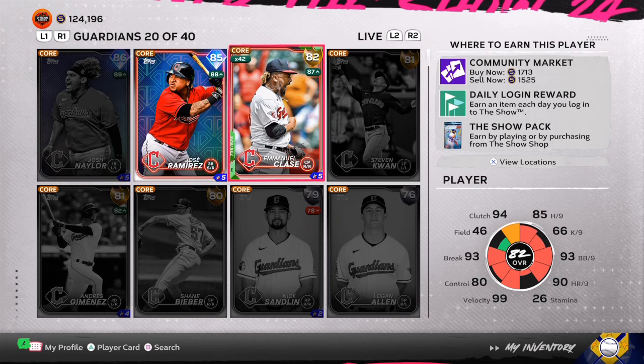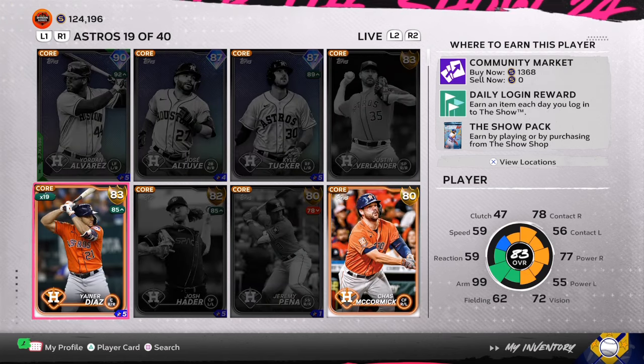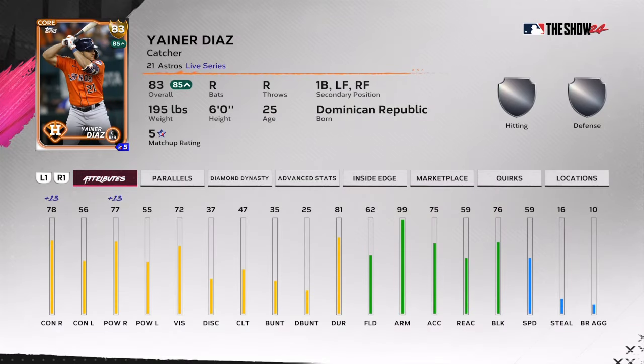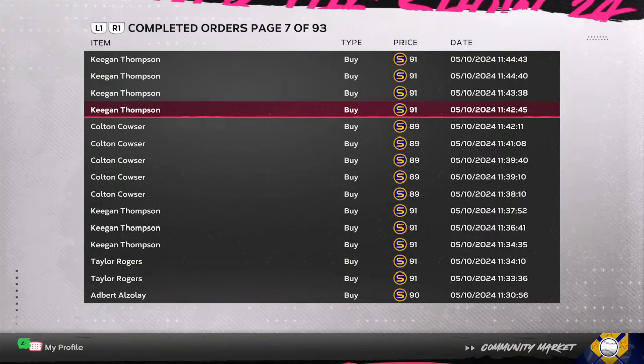Another one of my investments is Yaner Diaz — I got 19 of them and he's sitting around 1,300 stubs. I think he can climb up to 1,500 because he might get a plus-two depending on what SDS plans on doing. I'm going to take the guaranteed stubs — if he goes up to 1,500, I'm going to cash out.